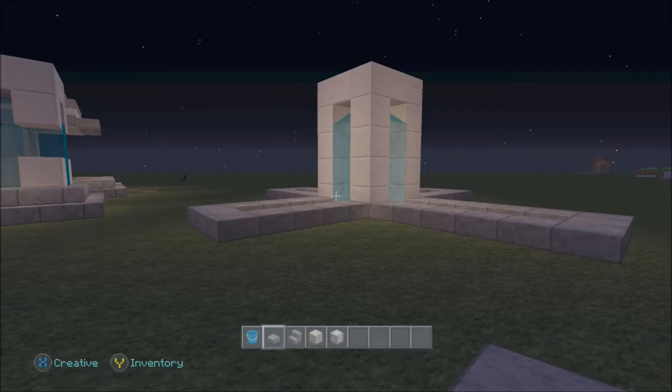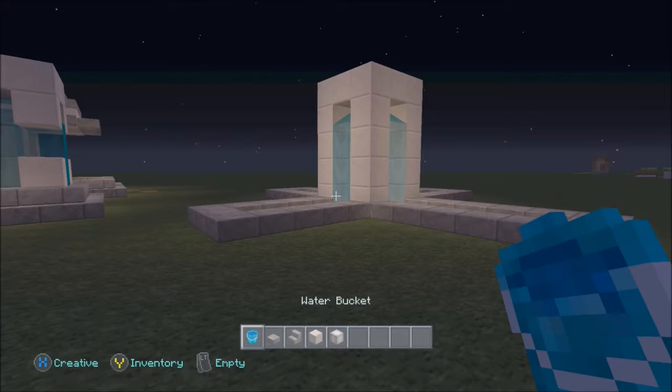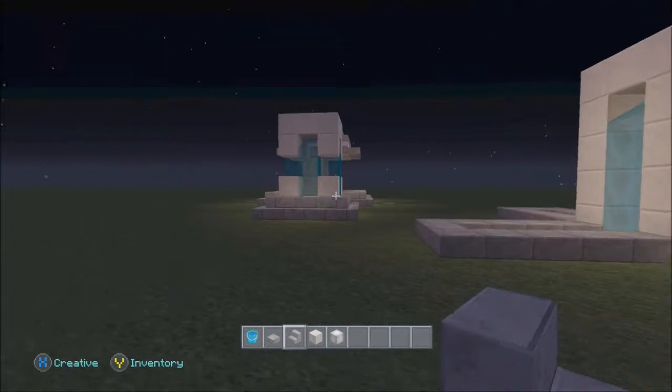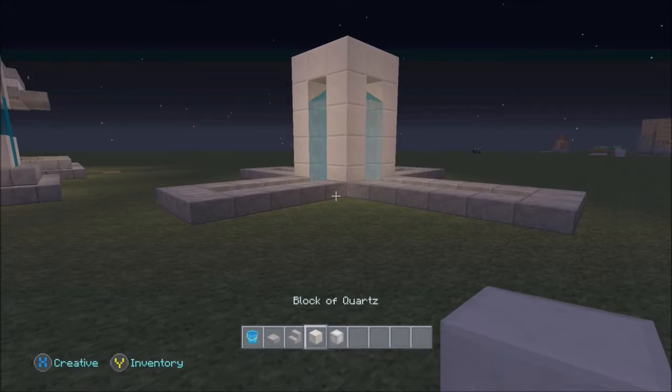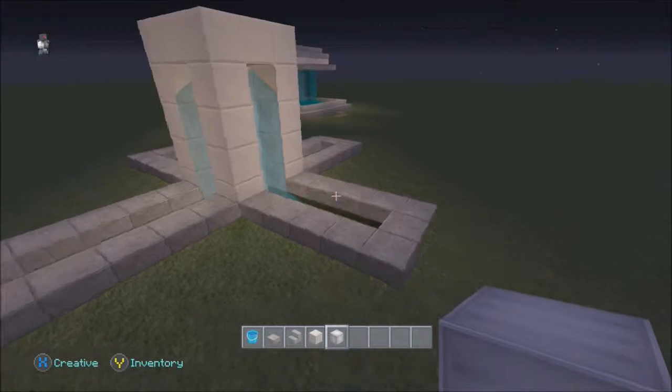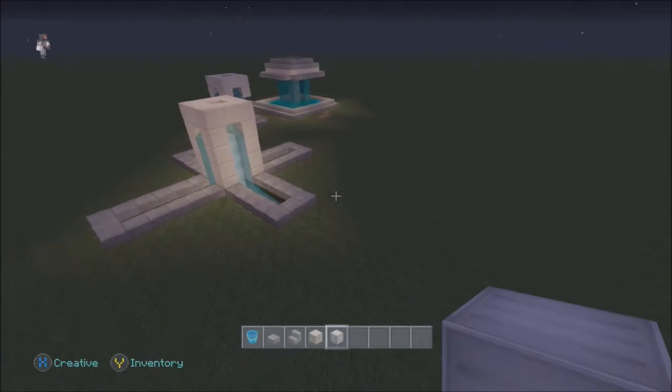All you'll need is a bucket of water, a stone slab, stone brick stairs for two of the fountains (not this first one), a block of quartz, and glowstone. I am using the city texture pack for this. So we're going to start with this first fountain.